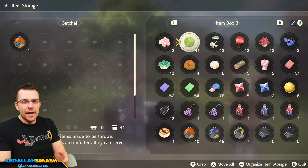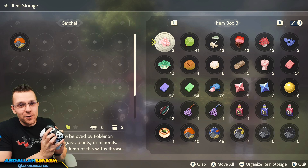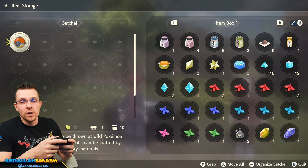I'm going to give you a brief idea of what the items are so you know exactly what to do with them, and I'll give you a little hint as to where to find them. One of the first things you need to know is how to use the Organize Item Storage button by pressing minus on your Nintendo Switch. It's inevitable that your item box is going to be all jumbled up, so press the minus button once and it'll arrange everything by type, which is so helpful. You can also do that with your satchel too.